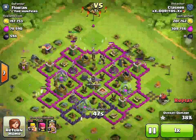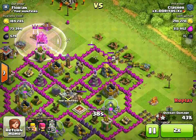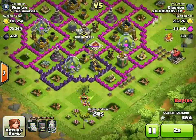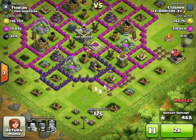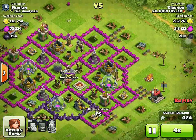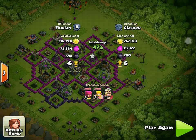Speeding it up for you guys so you don't get bored. His archers get that gold storage too. Then he attempts to get another one but it fails because that mortar just wrecks all of them. Anyway, very nice raid and very profitable — over 200k gold and over 300k elixir.